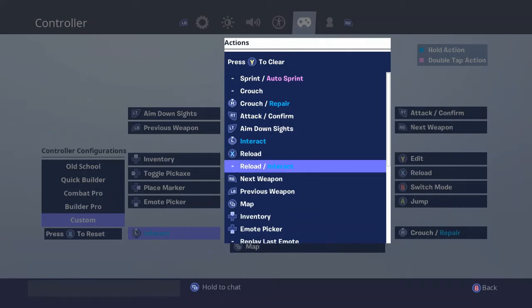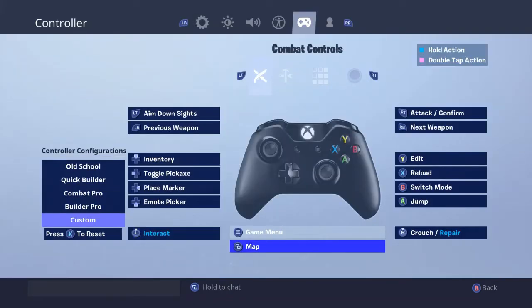If you click reload slash interact, fix it — because I have a problem with this where every time I try to sprint, it reloads my gun. So I just set that back to the original X.